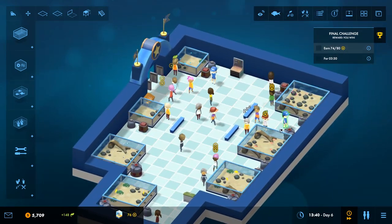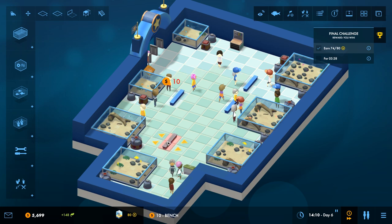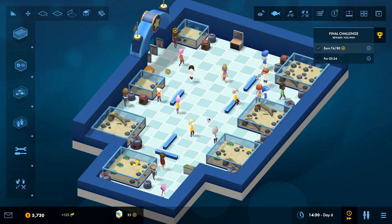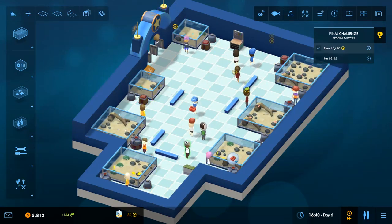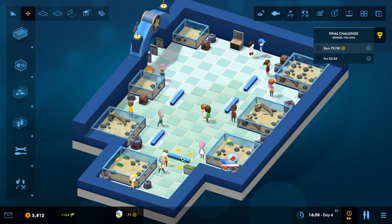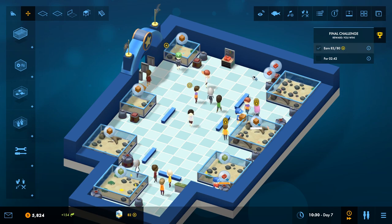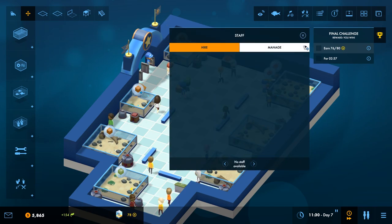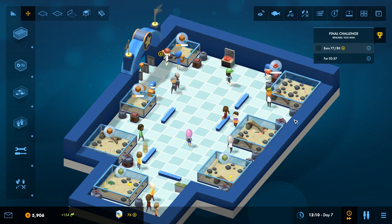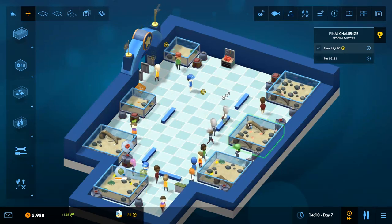We just have to hold the prestige for three minutes once we get there, which I don't see as being an issue. We can add in some more benches to make sure everybody stays happy. We're at 87 prestige for another minute here and it's going pretty fast. Let's fill everything up to make sure — fill it up faster so we don't have to worry as much. We dropped down to 80 there, but it's holding. We're on day nine now. 82 prestige right now — we just have to make sure we stay above 80 for a few more minutes.